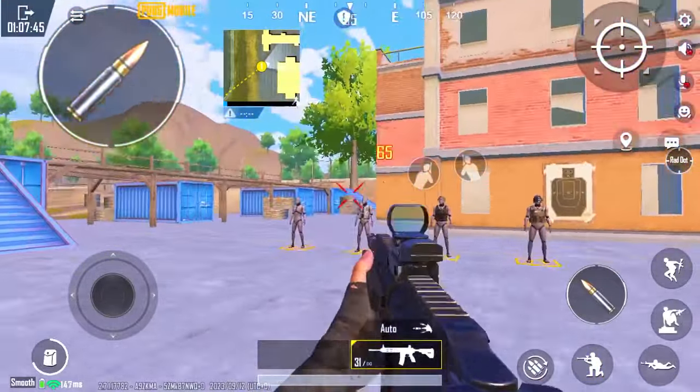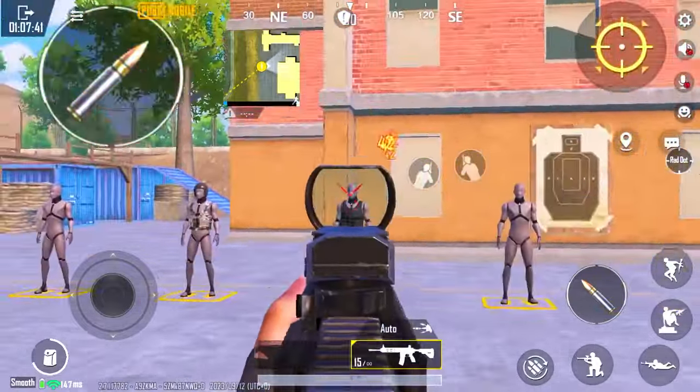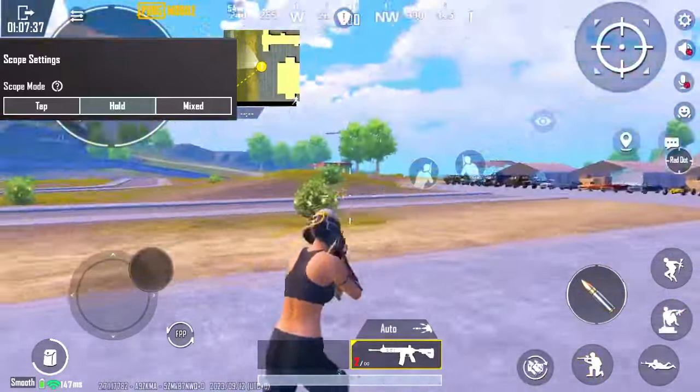Now you can zoom and shoot different targets very easily and quickly without any difficulty. Remember to apply these settings to the zoom option — scope mode. Hold it.